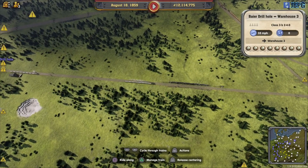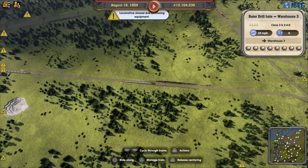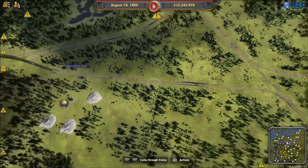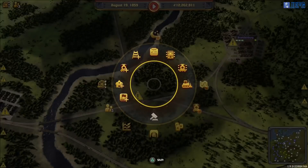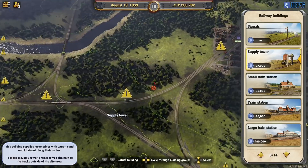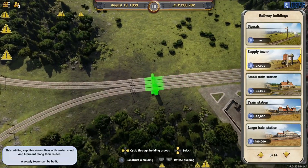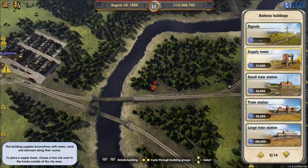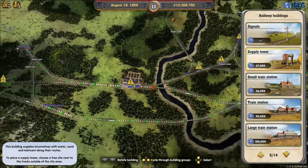Hello again, I am Jim Bob and welcome back to Railway Empire Patchwork. As you can see, the Bayer drill hole is now running to the warehouse. We have plenty of trains that are all complaining about a lack of supplies. I didn't realise we've got so many supply towers missing along the routes, so we do need to drop a few of those in.